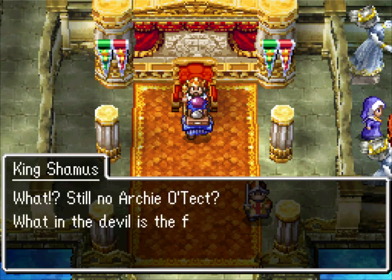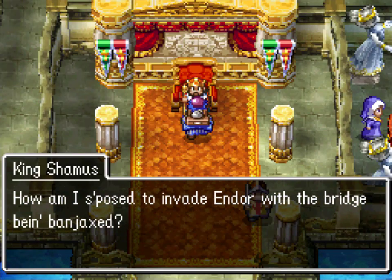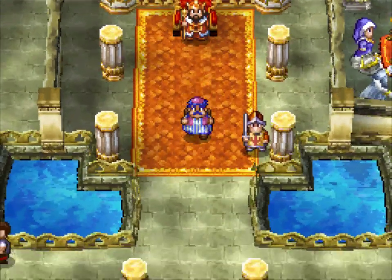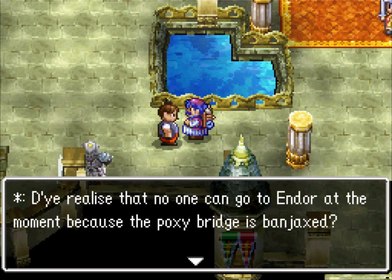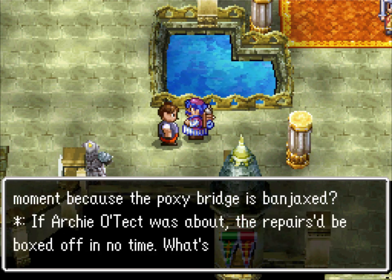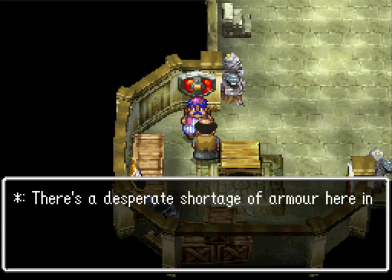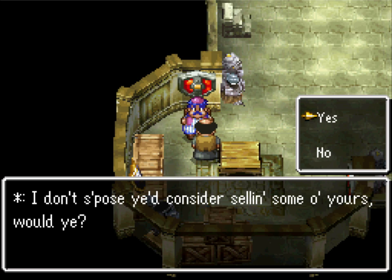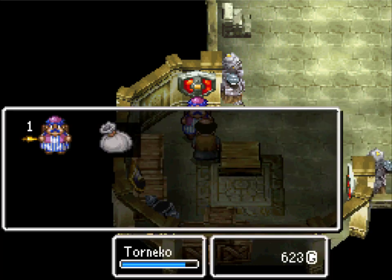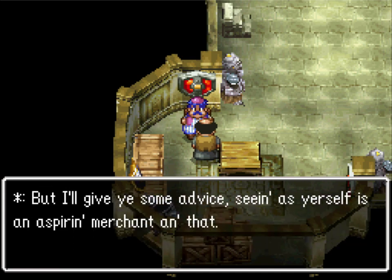The king's plotting an invasion. He wants to invade as soon as the bridge gets fixed. So our goal is going to be to get the bridge fixed so we can get to Endor but not have it be invaded — because the poxy bridge is bajanked. If Archeotech was here! He'll buy armor from you. And now if memory serves, this guy will actually buy it at a significant markup.